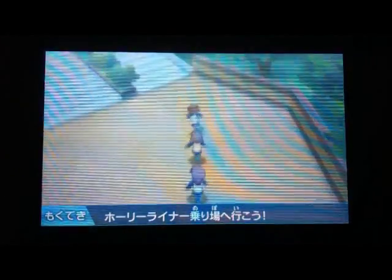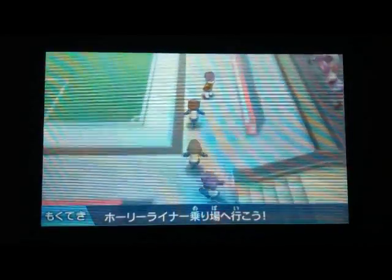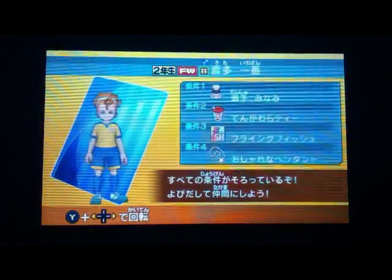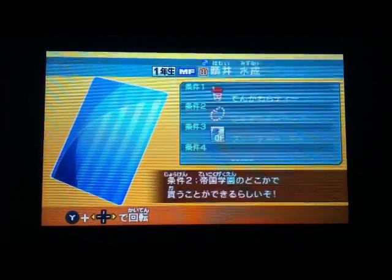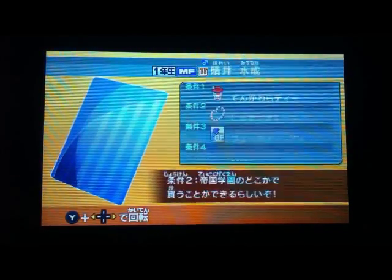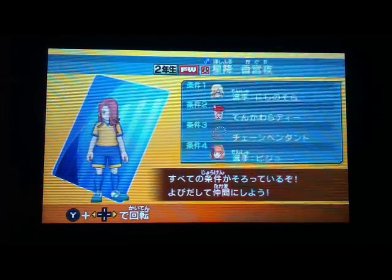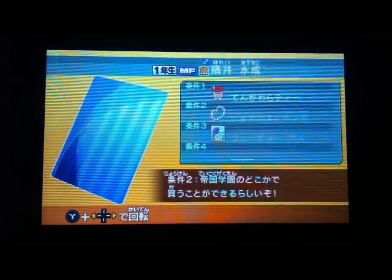After scouting her, go back to Tengawara and go to the Community Master. Now you can scout Kaguya for 1,620 — he's really expensive, I don't know why. But there you go.